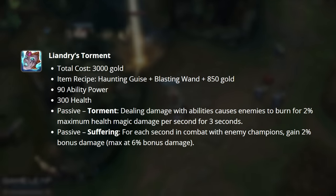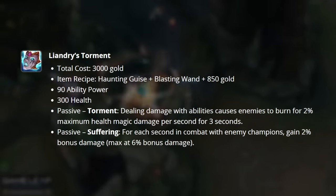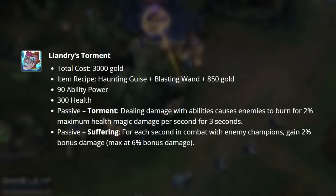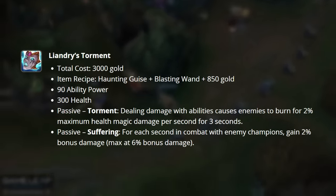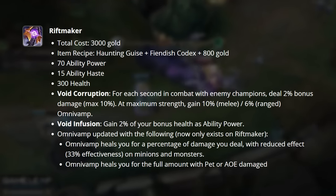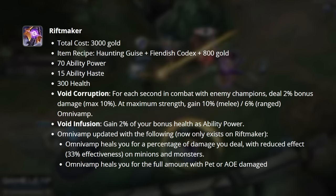Let's go ahead and talk situational now. Liandry's has been reworked to a previous version that deals increased damage based on your time in combat. It still does max health damage to tanks, but this is significantly less than before. There is also no pen or mana present on this item, so it's more of a situational pick. Riftmaker has been slightly reworked — it now grants you 70 AP, ability haste, and health. The Void and Fusion passive, which gives you bonus health as AP, is still on the item.